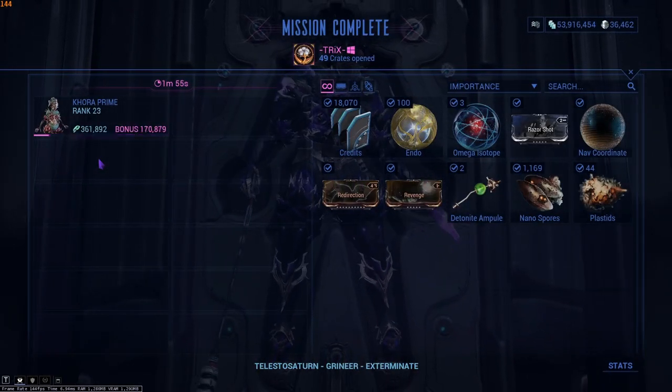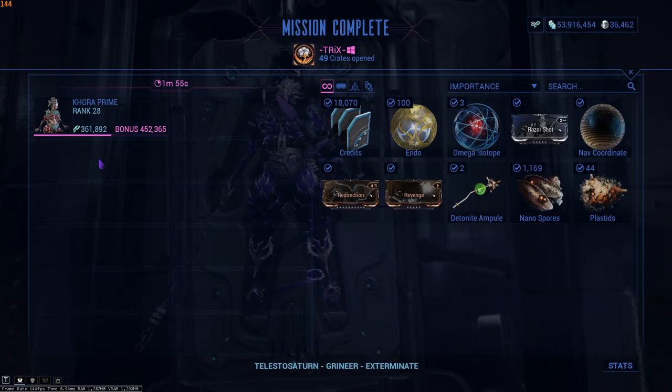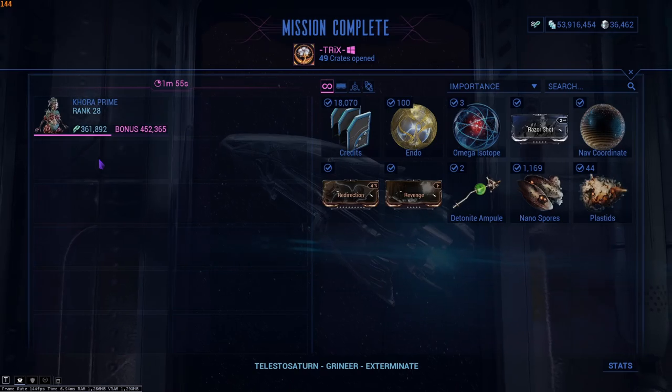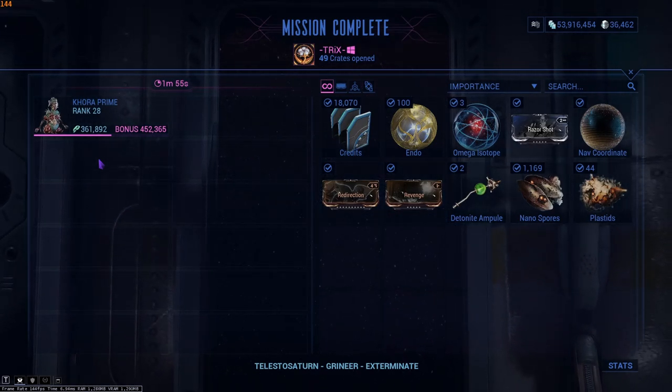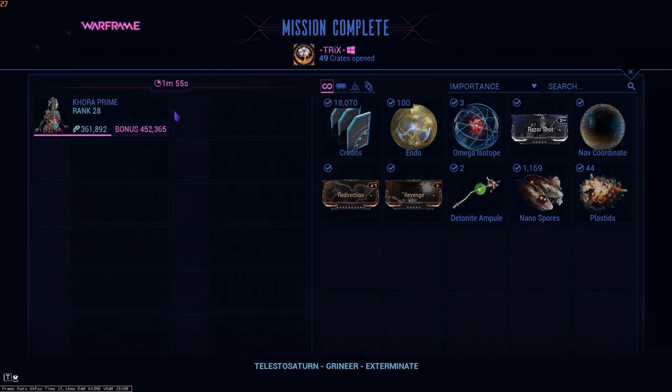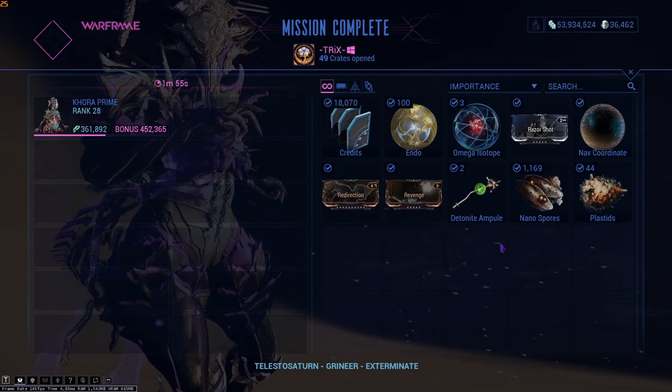I did a 1 minute 55 run and got to level 28 — that's without a blessing, literally just a booster. I just ran through the mission, blew everything up, and it's that simple. Be a little bit more careful to not lose your multiplier and you'll get to 30 very easily. Obviously if you have a blessing, that's straight to 30.